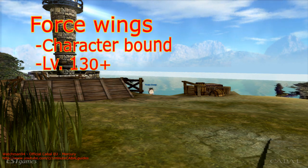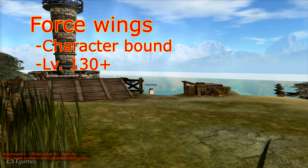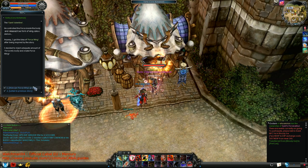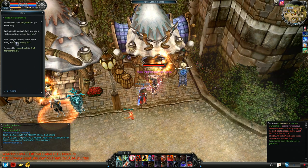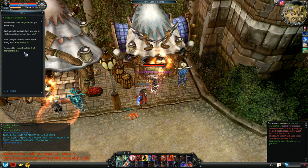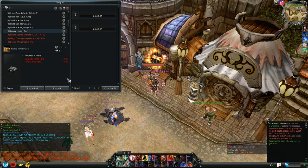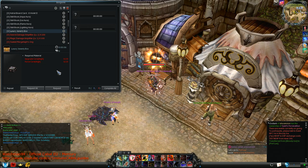Wings are character specific and each can obtain them starting from level 130. There's a quest at the Alchemist of Port Lux that you need to take and finish. Talk to her and she will tell you to bring her a box that can be crafted at the craft NPC close by.